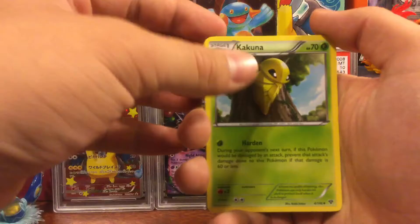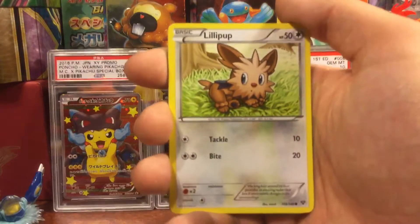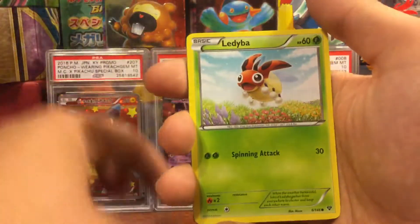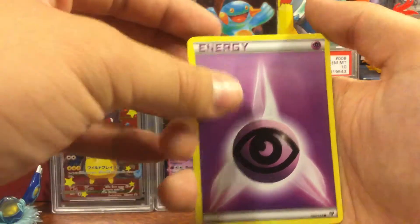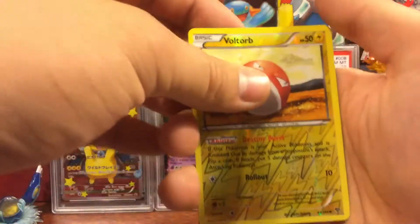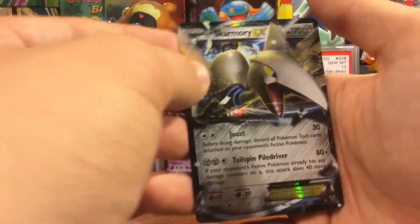First card is Shadow Circle, Kakuna, Corsola, Lillipup, Nincada, Ledyba, Spinda, Psychic Energy, Reverse Voltorb — that's a common — and ooh, we got a Skarmory EX!